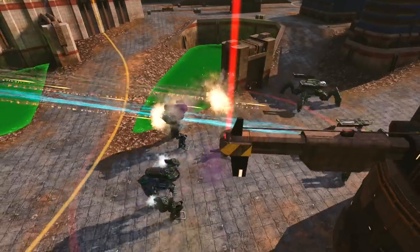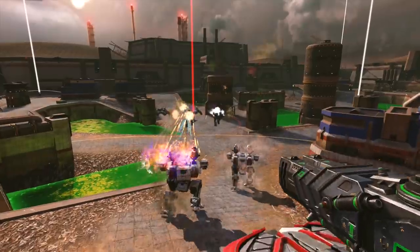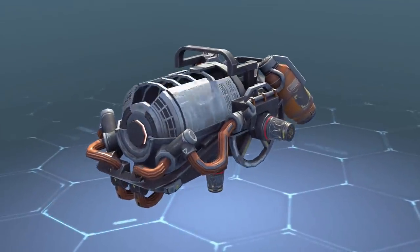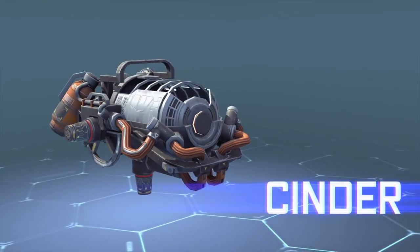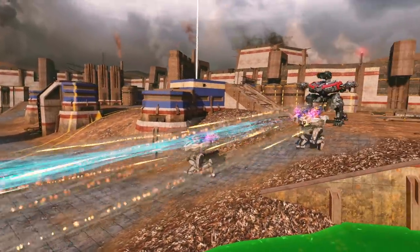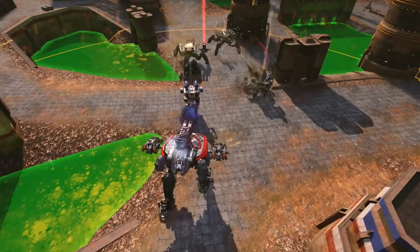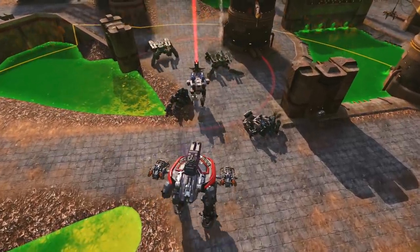Sometimes the enemy morale will be high enough, and they will commit to holding the beacon. For such a turn of events, we've prepared something special: the first proper aerial weapon — Cinder. As long as you push the button, everyone around you takes damage. Most of your opponents will prefer to disengage, leaving you in control of the beacon.